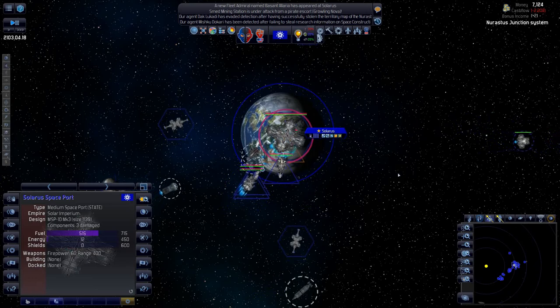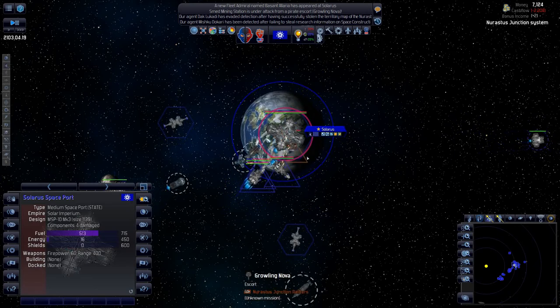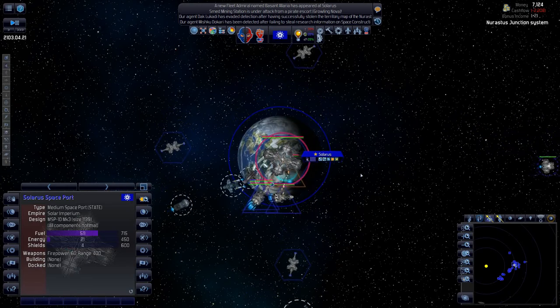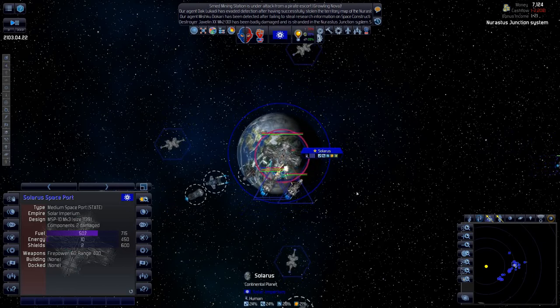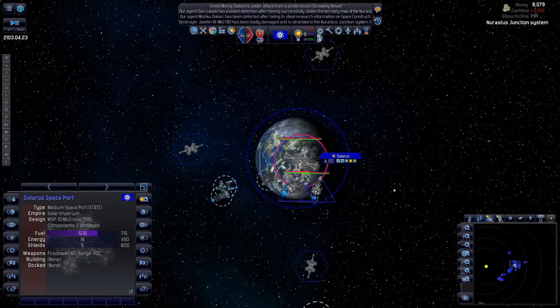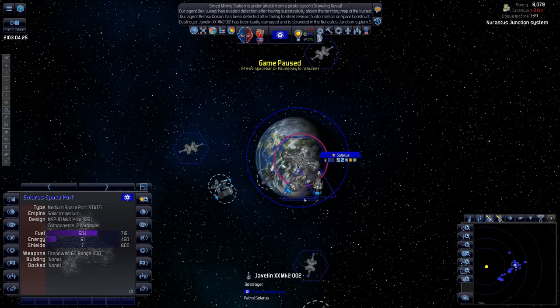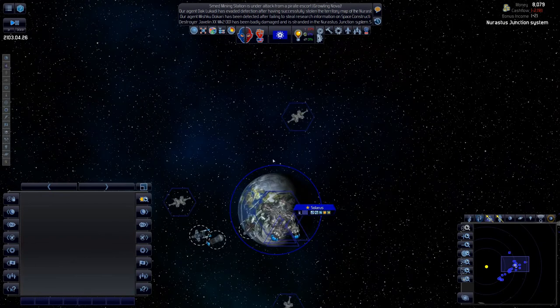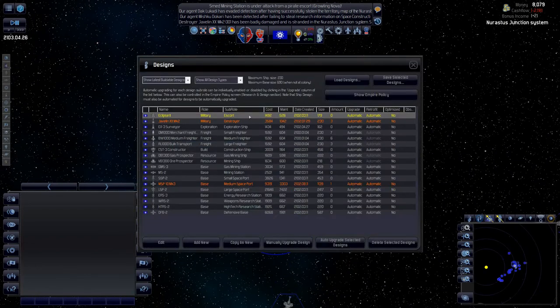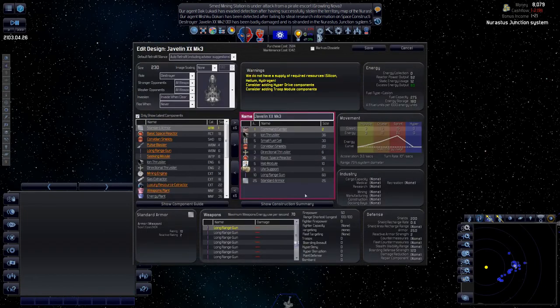The station has taken some damage, which is irritating. The rest of our ships are getting there — the missiles should help. These ships are awful, but we've dealt with the pirate problem for now.